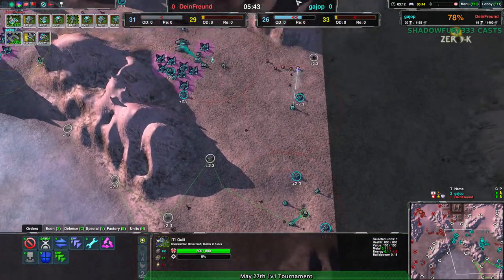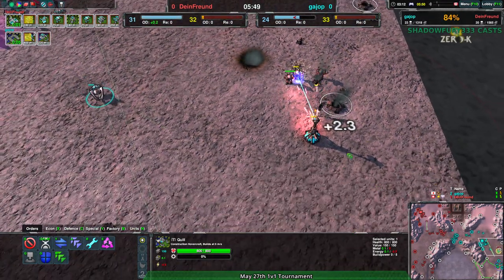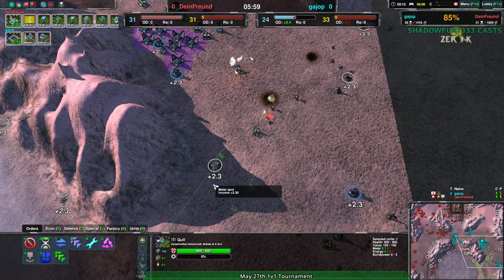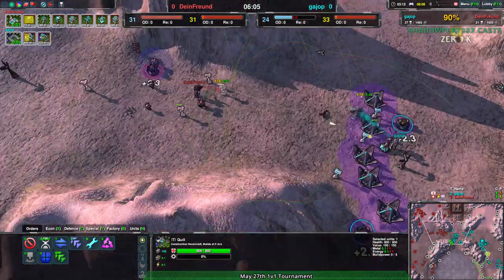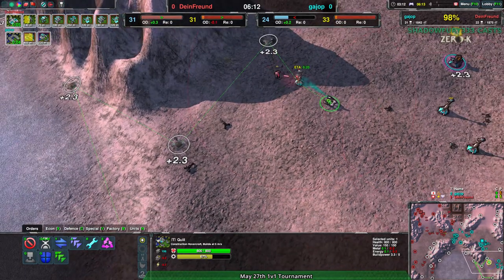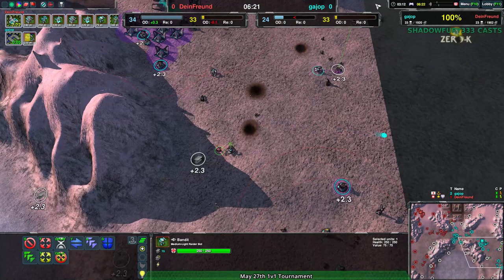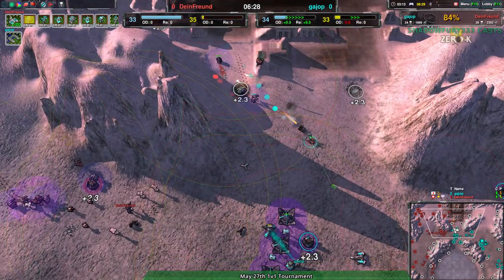Dimefreund is still in a very strong position because of how their bandits are being used and how they're maintaining that military advantage. Gaiop is only 300 metal behind — that's not as huge of a deal. That bandit is actually doing a great job paying for itself. If that bandit can kill the quill — that's the biggest thing. Gaiop is pulling that quill into position, so the bandit should be able to take out the quill, which will pretty much stunt Gaiop's entire expansion efforts to the southeast side of the map. The bandit goes down, but it more than did its job.